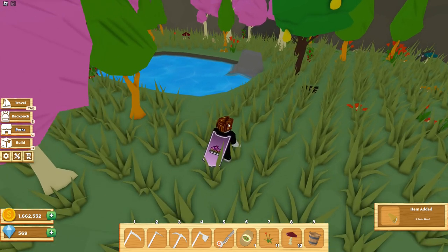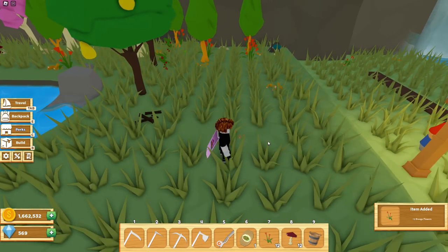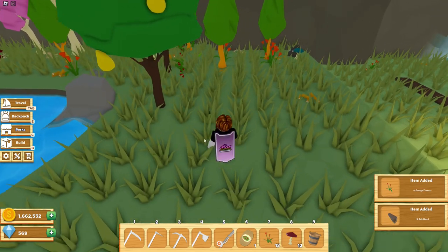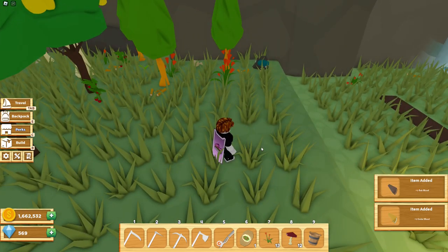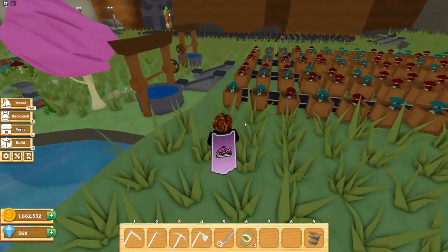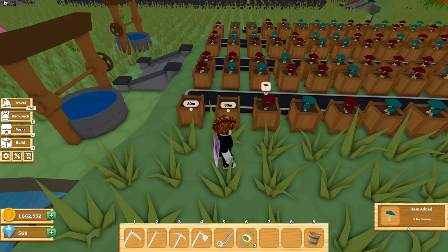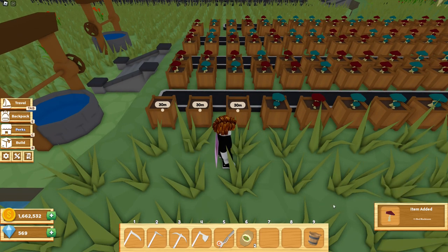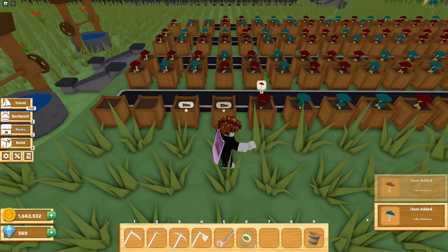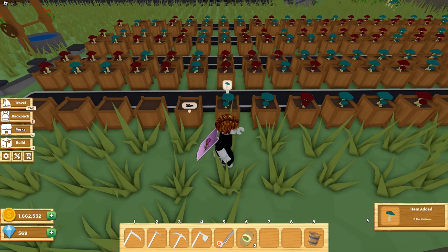We just got an extra 2 cedar wood instead of 1, so that's pretty cool. Unfortunately, it seems like we're not getting any significant extra items from ground pickups, which is a bit disappointing. However, let's try it with these mushroom boxes. I did manage to get 1 extra mushroom from the box — and another one. This boost seems to work pretty well on the mushroom boxes, but it's not very effective for gathering items on the ground.